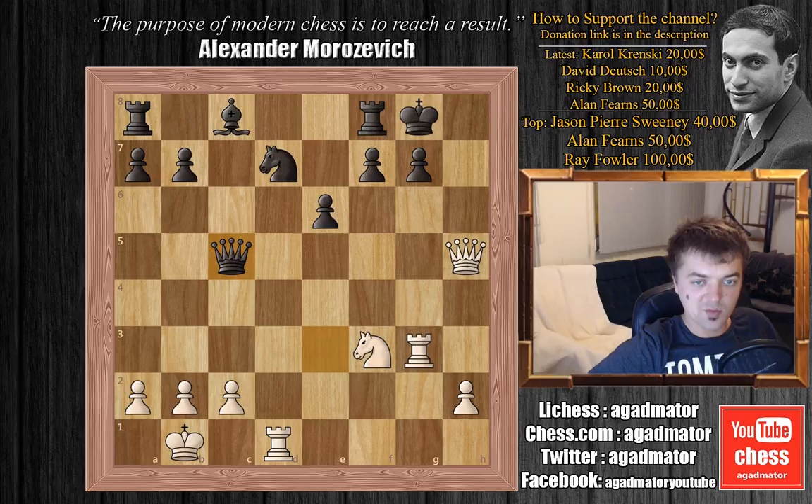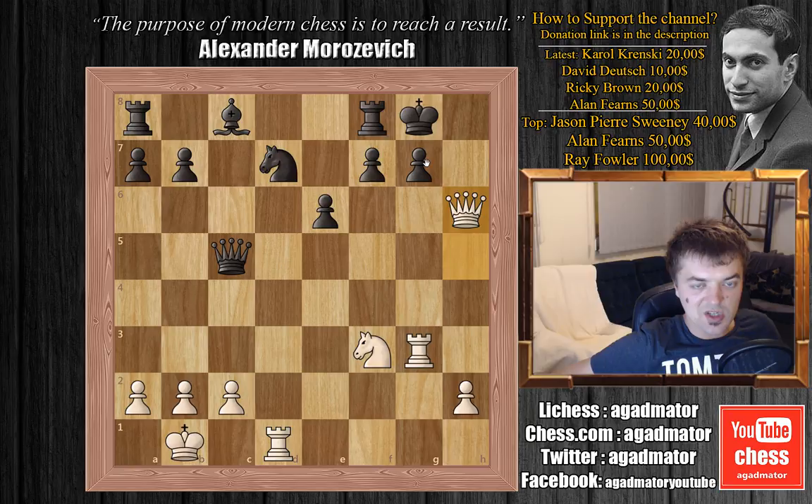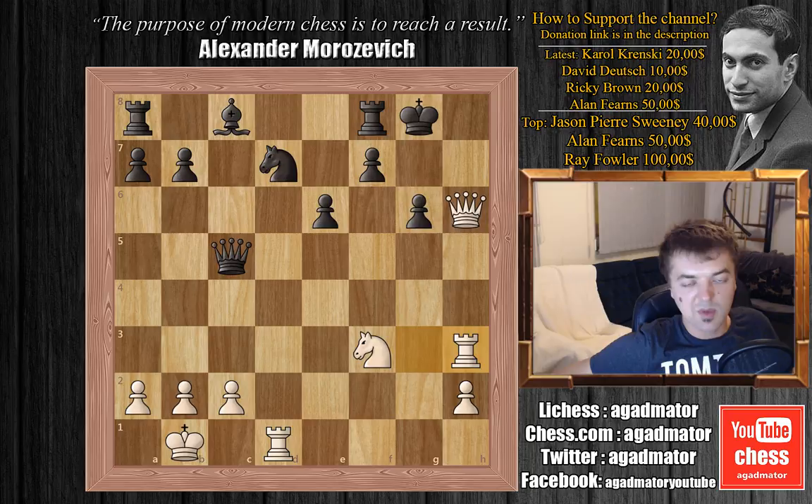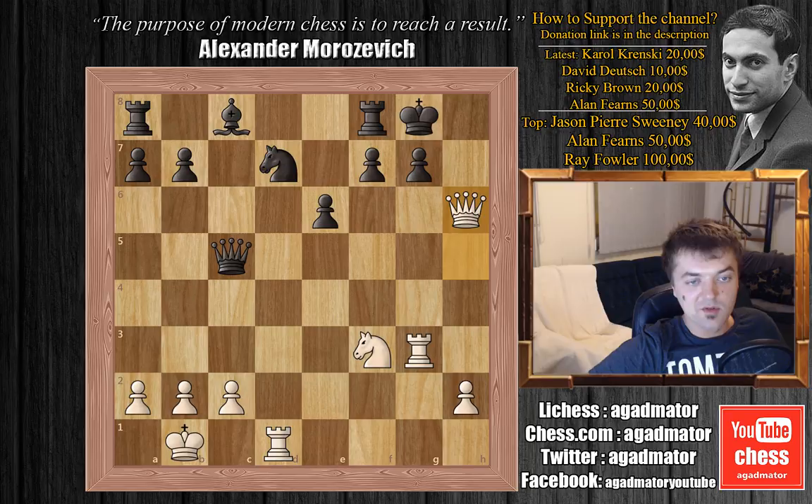In this position Van Veli resigned the game, because there is no defense against checkmate. The threat is queen captures on g7 — the queen cannot be captured as the pawn is pinned by the rook on g3. The only move possible would be something like g6, and this is completely losing after rook to h3. Now both queen to h7 checkmate and queen to h8 checkmate are on the table. So after queen to h6, Van Veli resigned the game.